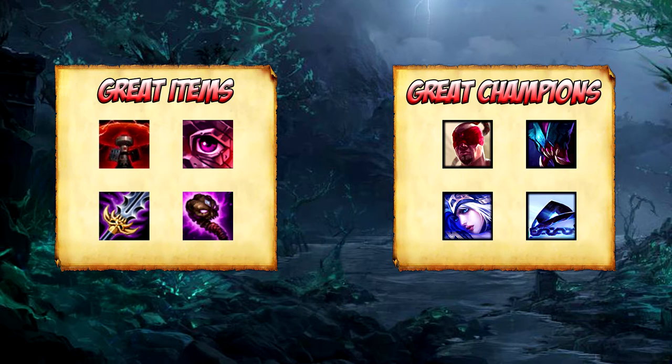Good champions to pick against Evelynn are as followed. First up we have Lee Sin. This champion has a lot of pressure in the early game and will be able to 1v1 Evelynn 99% of the time without any problems, especially if you buy a Hexdrinker somewhat early on in the game. Invading Evelynn is a great tactic and Lee Sin will be one of the best options for this.